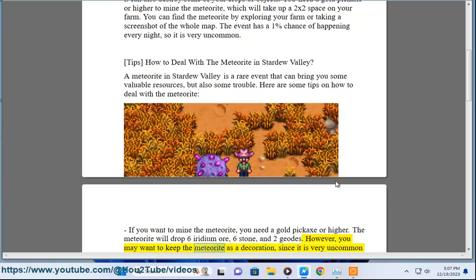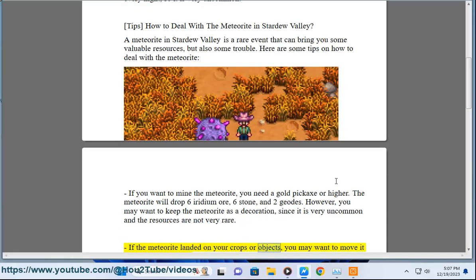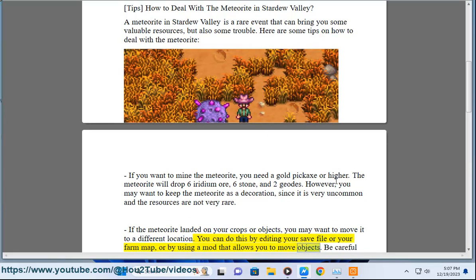However, you may want to keep the meteorite as a decoration, since it is very uncommon and the resources are not very rare. If the meteorite landed on your crops or objects, you may want to move it to a different location. You can do this by editing your save file or your farm map, or by using a mod that allows you to move objects.